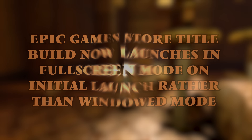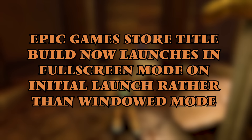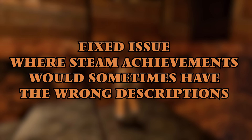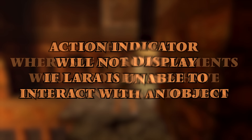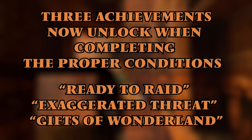We're going to start with the updates across all games. Firstly, the Epic Games Store build now launches in full screen mode on initial launch rather than windowed mode. Lara's character now disappears when the camera gets too close instead of clipping through her head. An issue has been fixed where Steam achievements would sometimes have the wrong descriptions. The action indicator will not display if Lara is unable to interact with an object. Three achievements now unlock when completing the proper conditions: Ready to Raid, Exaggerated Threat, and Gifts of Wonderland.